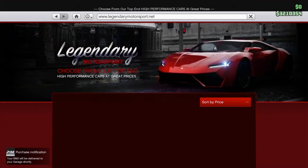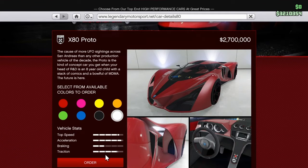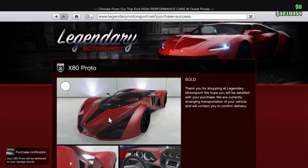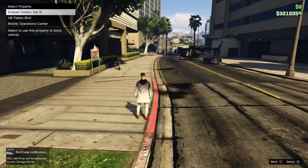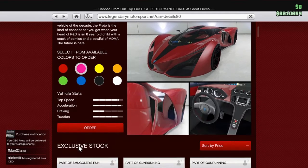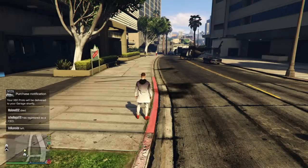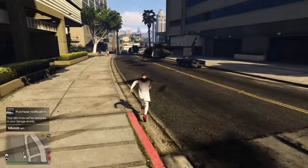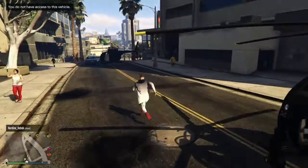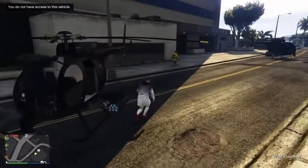Now go on and find the expensive cars. I just purchased one and my money didn't go down. Purchased another one - none of my money went down. Purchased another one. I can't purchase anymore because I've got a load of other cars already in there that I need to sell. But basically, that's it.